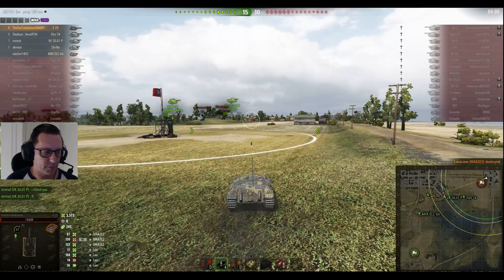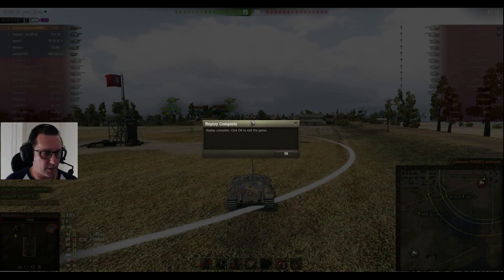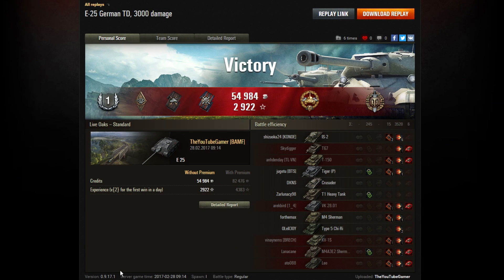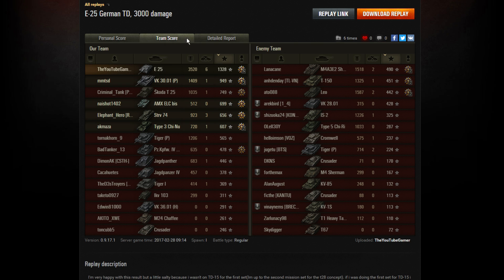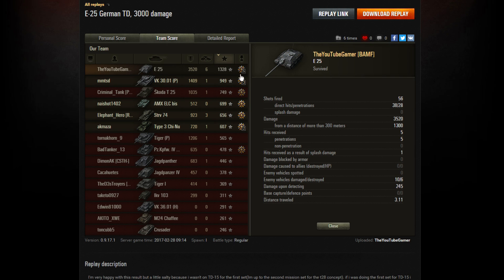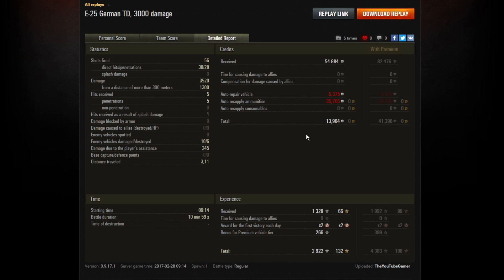Even though it was a slightly different kind of game, it was still not a bad result for the YouTube gamer in his E25. He didn't quite pick up an ace tanker mastery badge, but he got the High Calibre and the Top Gun. He did 3,520 hit points of damage, six kills, and 1,328 base experience with a little bit of spotting damage too. A reasonably profitable game — nearly 14,000 credits after tax; with a standard account it would have been a bit over 40,000 credits. That's the difference between the two games: one firing APCR and one firing standard rounds.